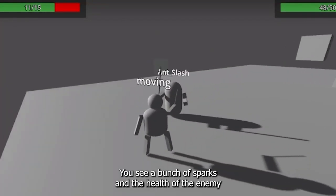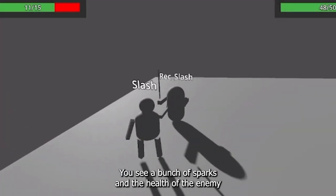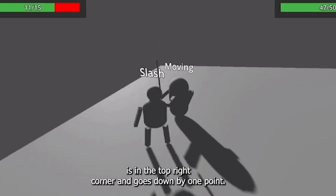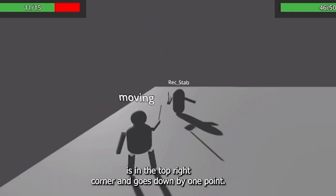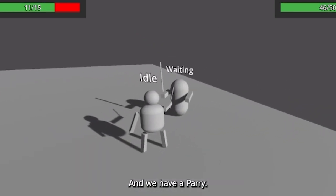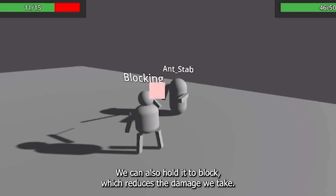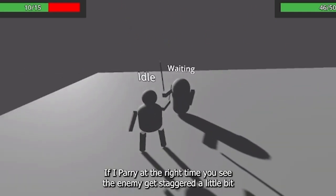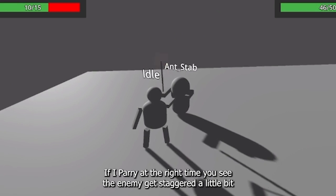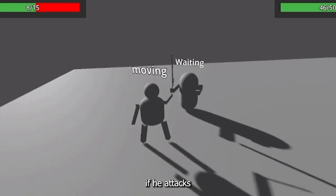You can see if I hit the enemy, there's a bunch of sparks and the health bar of the enemy in the top right corner goes down by one point. We also have a parry — you can hold it to block, which reduces the damage we take. If I parry at the right time, you can see the enemy gets staggered a little bit.